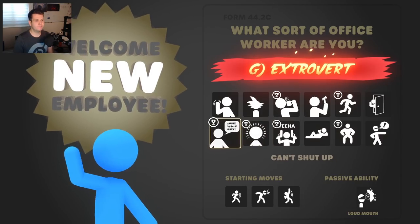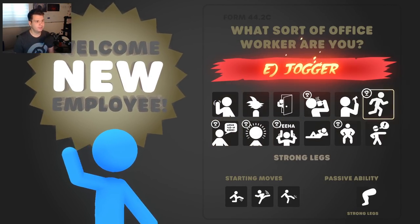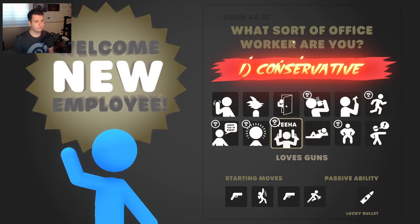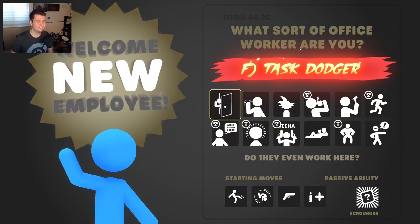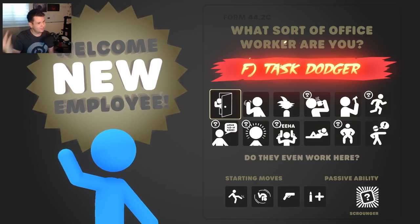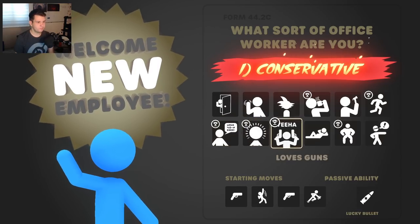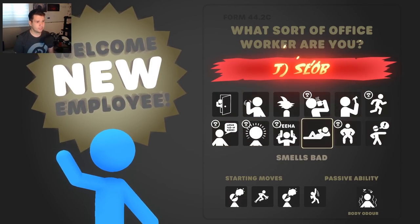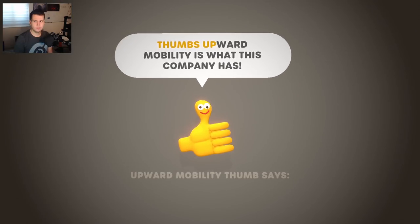Anyway, you can see we've got some fun characters: The Temp, Weeb, Caffeine Addict, Handyman. I find this very funny — this is the task dodger who kind of runs away a little bit. Let me just pick what's most appropriate for us here. Let's pick the Weeb — I mean, I know my audience.